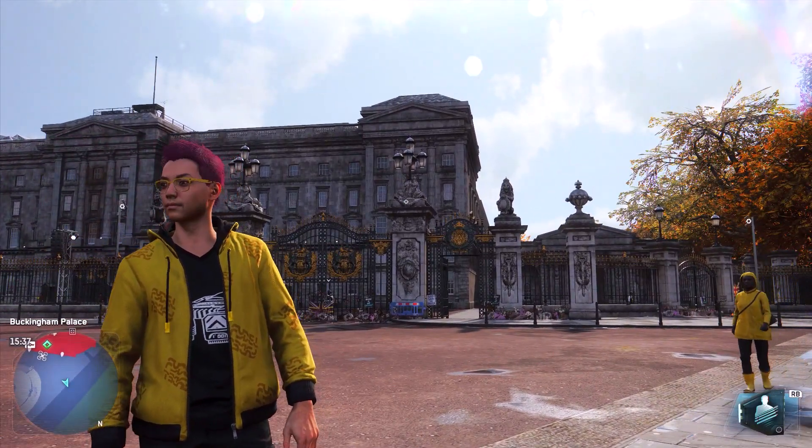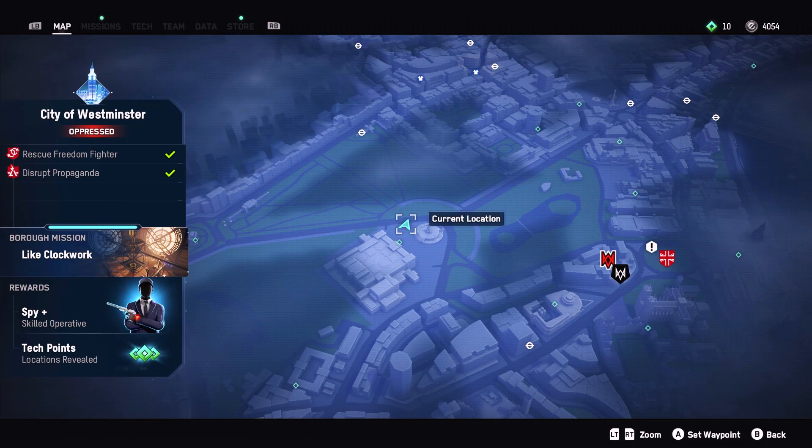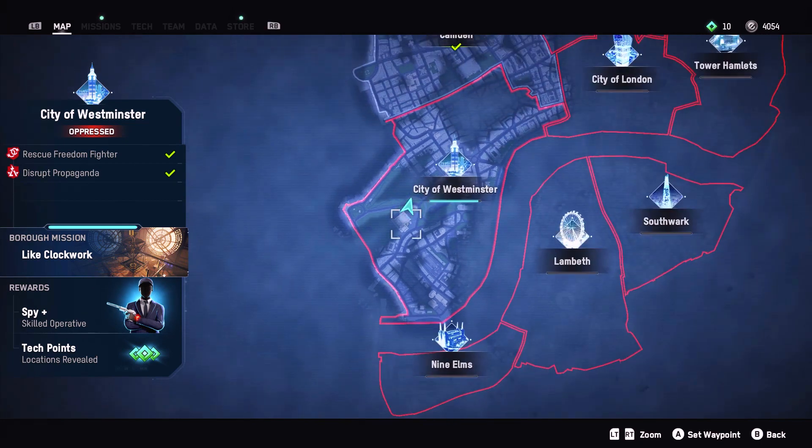The first thing we're going to want to do is just head to Buckingham Palace. You can find this in the city of Westminster on the map, and then we will proceed.